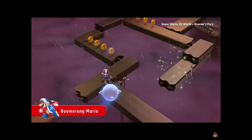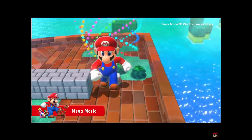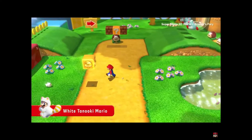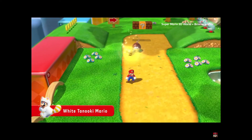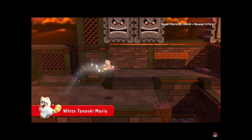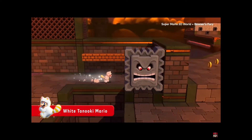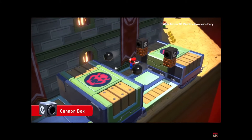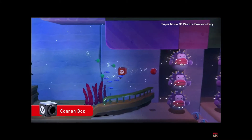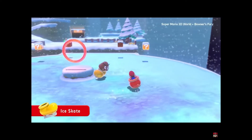Blue Marine Mario. Mega Mario — oh, that is cool. White Tanooki Mario — you'll transform into White Tanooki Mario. It's nice for beginners who want help. Cannon box — oh, that shoots out, that is really cool actually.